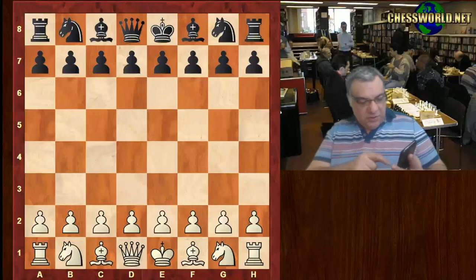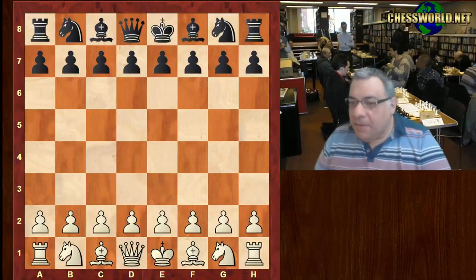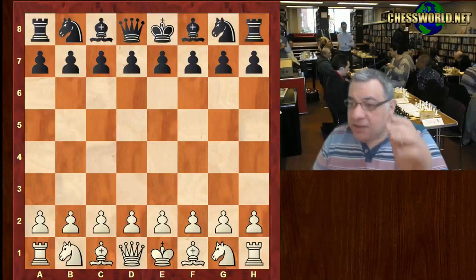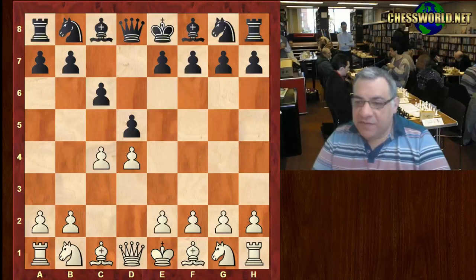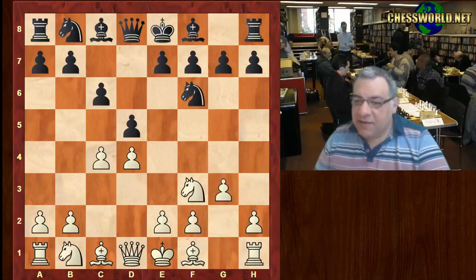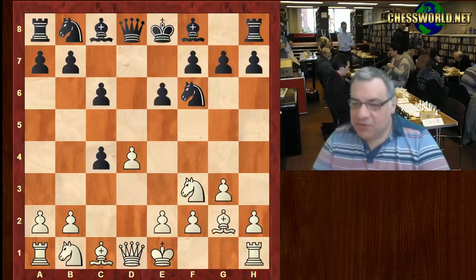Let's do another five-minute nutshell game. Boris Gelfand was playing against Nixon Steinberg in Tradewise Gibraltar Round 6. d4, we have the Slav defense, Nf3, Nf6, and now g3. Quite often black takes this pawn, so it's a sort of positional gambit. Bishop g2, e6, but Ne5 — white is threatening immediately to get it back.